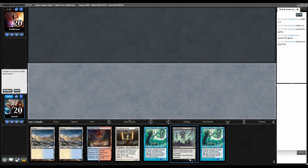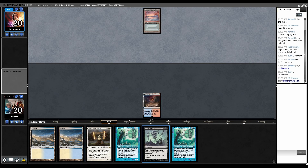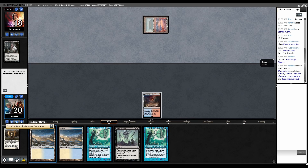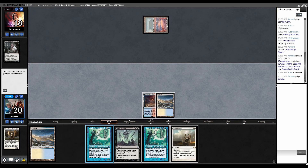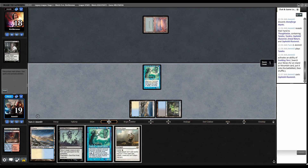We're on the play for round four. We have Dread Return in hand which is a problem, but it's otherwise decent — I'll keep. Land, go. I'm just going to run out Stoneforge on turn two. Looks like we're getting Thoughtseized — goodbye Stoneforge. Drawing Orym's Chant. Let's just run out Illusionist. Play Cephalid Illusionist and over to them.